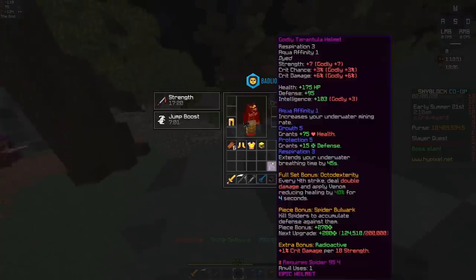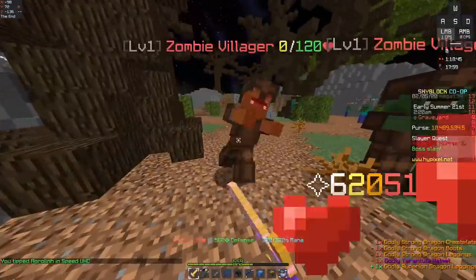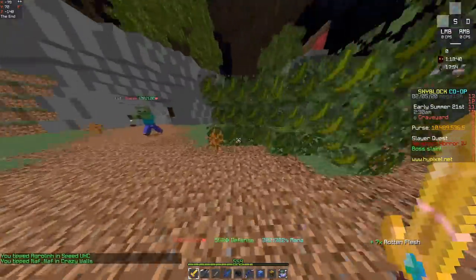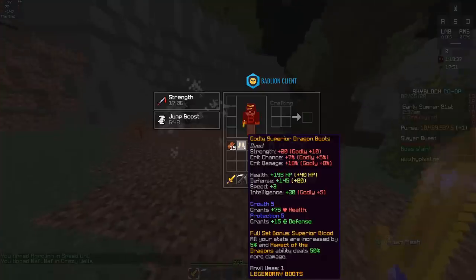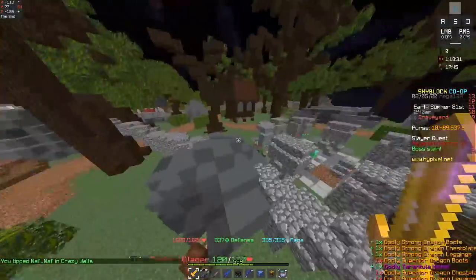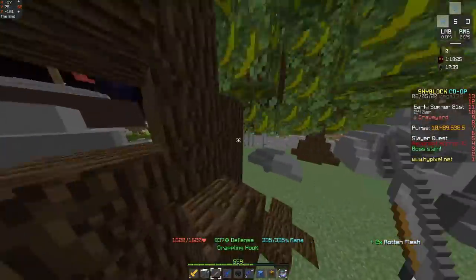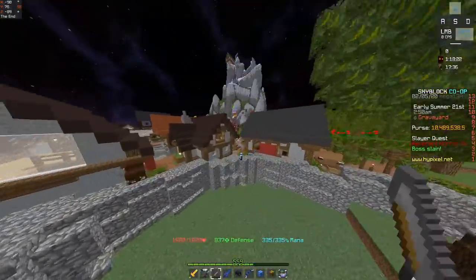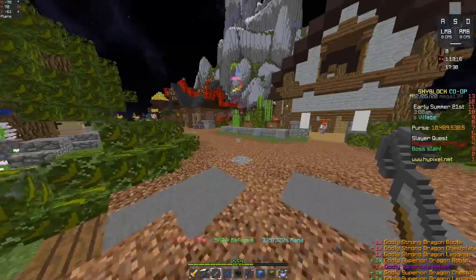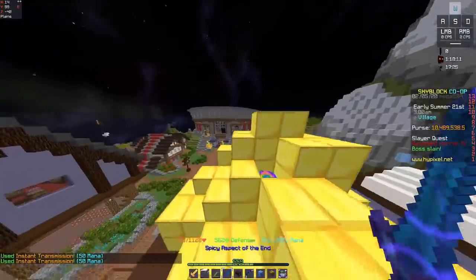Now let's put on the tarantula helmet with three-quarters strong armor, same reforges — godly. We hit 62,051. So 57,856 on superior versus 62,051 on strong with tarantula. You're hitting for about 4,200 more damage with the tarantula helmet and strong armor. That is actually pretty substantial — that's almost 10% more damage compared to the superior armor, and that might just make it worth it.